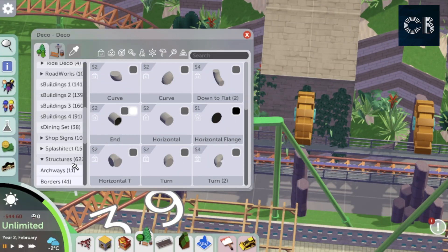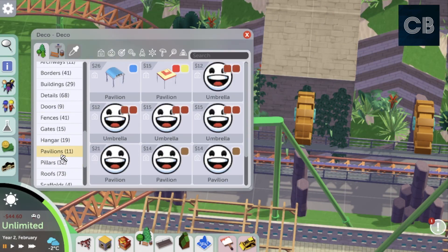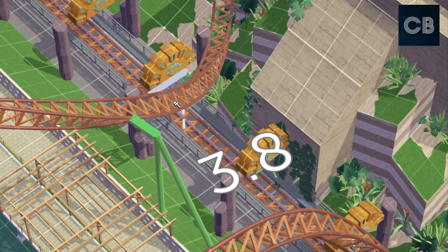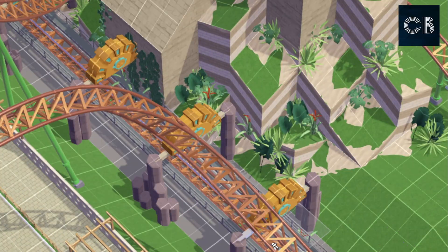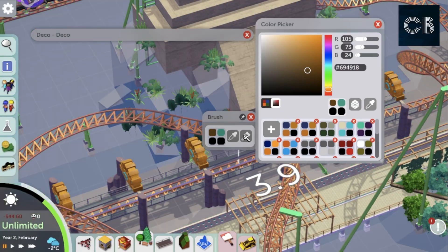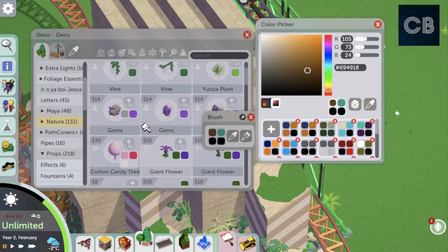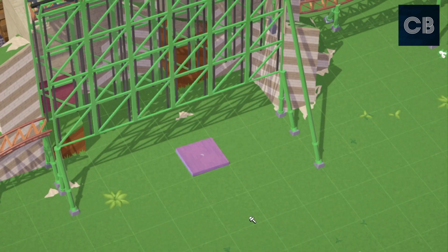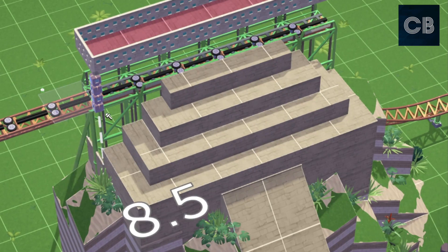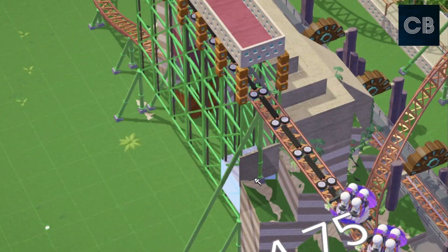I am using a couple of mods here as well, just so you know it's not completely vanilla. I'm using some beams off-grid from the Shy Guys set, but the rest of the pieces used in this build are basically the new pieces from the DLC, including the foliage. I'm just going to make a little canopy on top of the drop track section and use some of the new vines to cover up the drop bit.